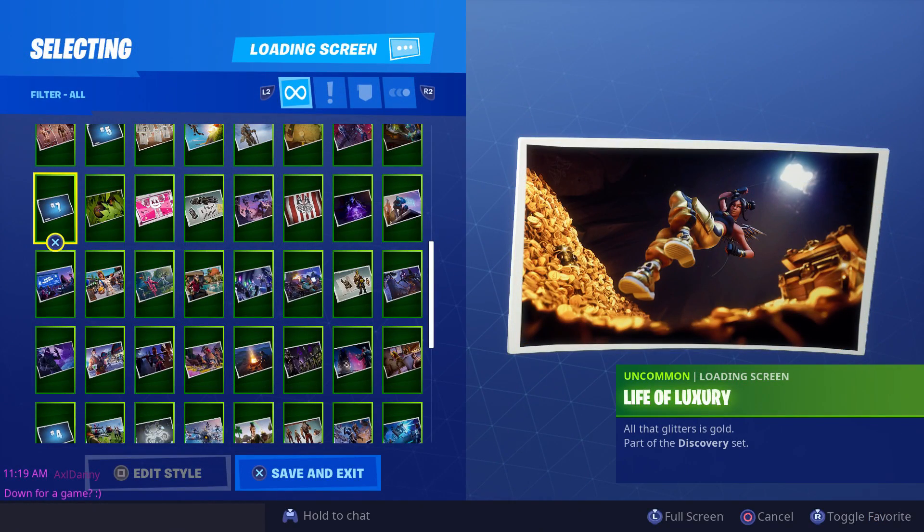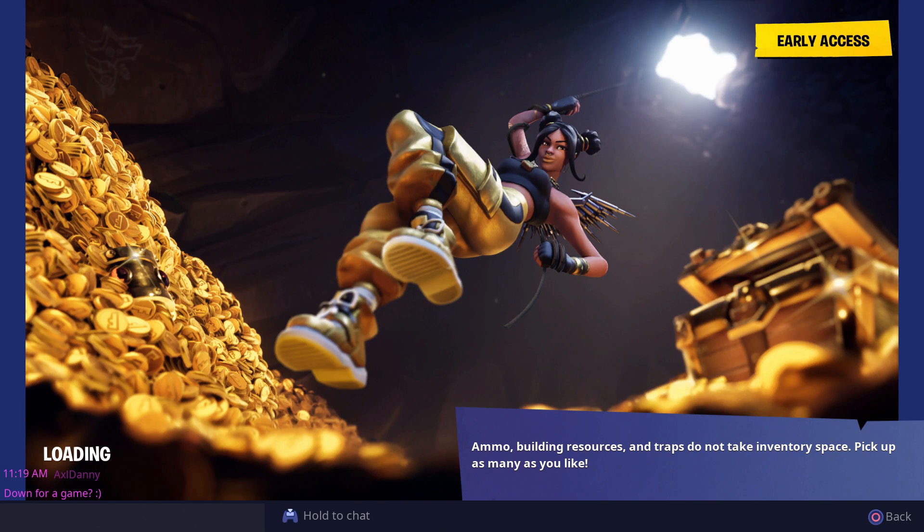Once you complete all of this week's challenges as well as the prior six weeks' challenges — you have to have every single week done for this one to show up — you get the Life of Luxury loading screen. It says 'All that glitters is gold,' and this looks like a Scrooge McDuck image off of DuckTales, so let's enlarge it and see what it looks like.